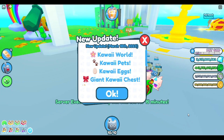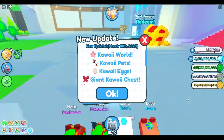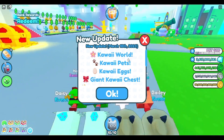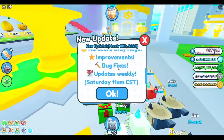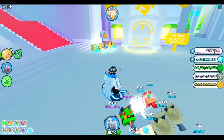The brand new Kawaii update has just released and we are now in the game. Sorry this is kind of a late video - I've been out so I couldn't record instantly when the update dropped like I normally do. Anyway, we've got the Kawaii World, Kawaii pets, Kawaii eggs, giant Kawaii chest, hardcore only, improvements, bug fixes, and all that stuff.